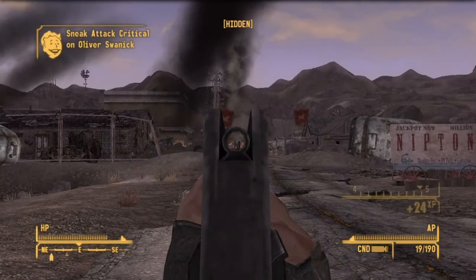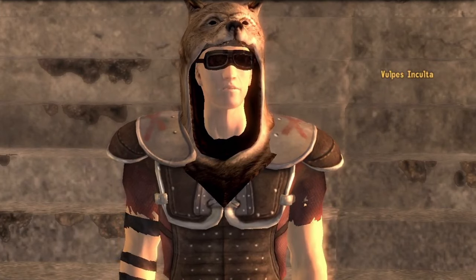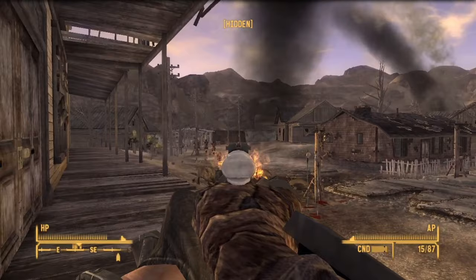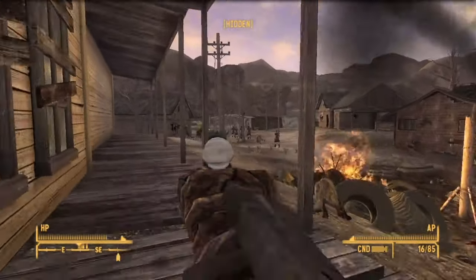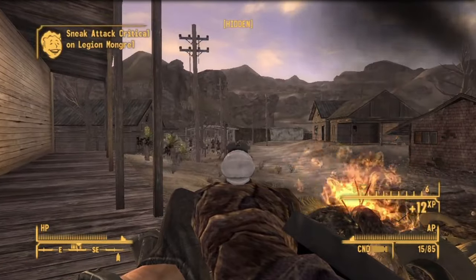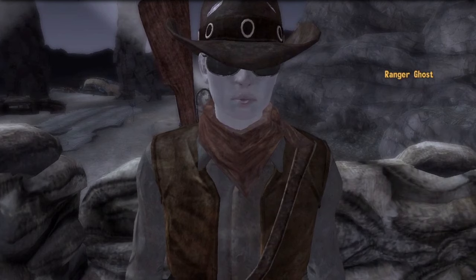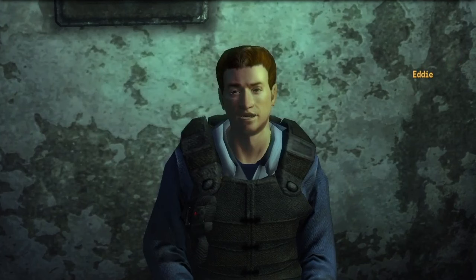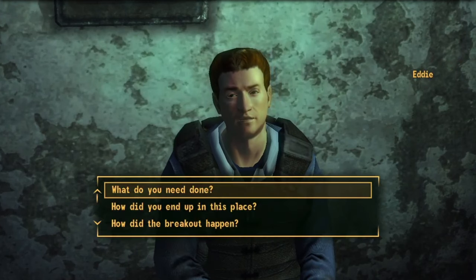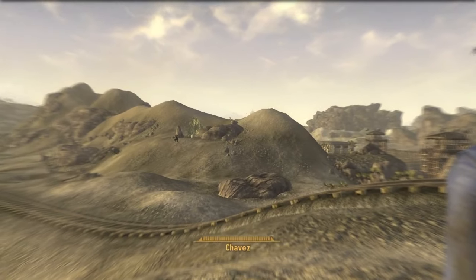As soon as I was within shooting distance of Nipton, I used my pistol to remove Oliver Swannick's head from existence, before talking to the man with the funny hat. I tried to kill the Legionaries as they were leaving, but they walked way too fast and I was too nervous to kill all of them. I did get one of them as well as their dogs. After I returned to Ranger Ghost for my XP, I started heading to the NCRCF to get a few crumbs of XP from the Powder Gangers. Their quests are as early game as you can get: go here, kill this, repeat.